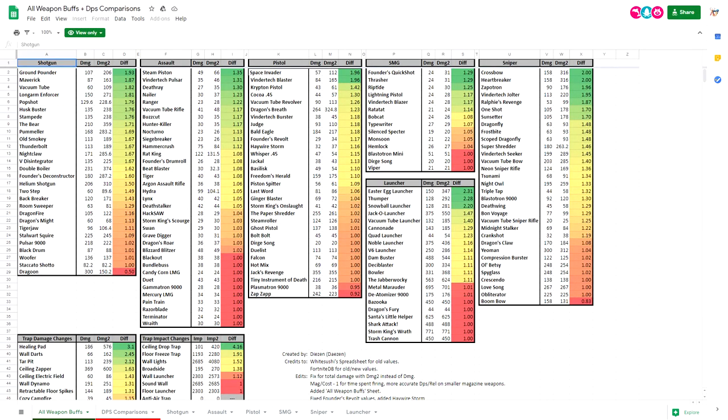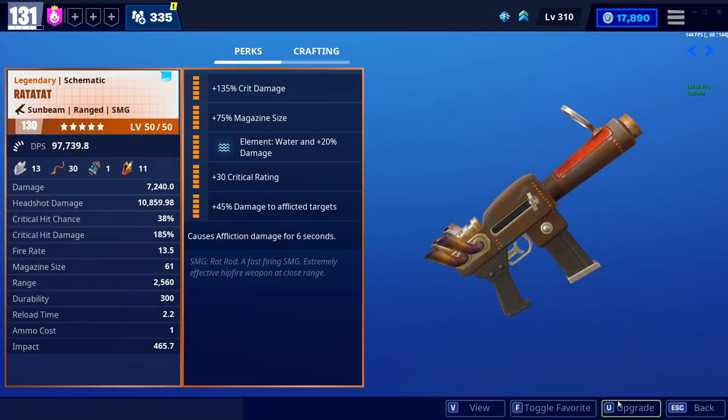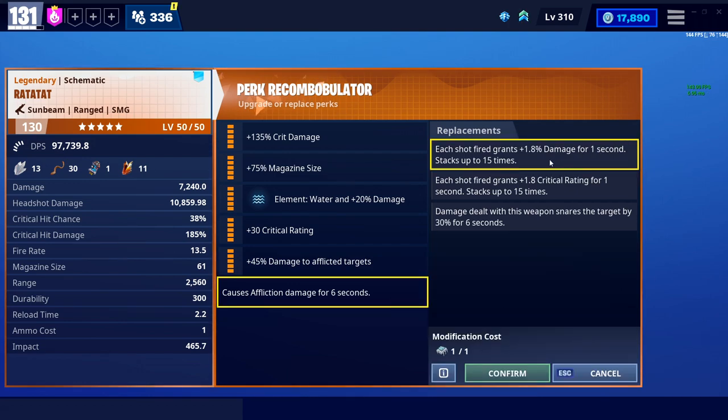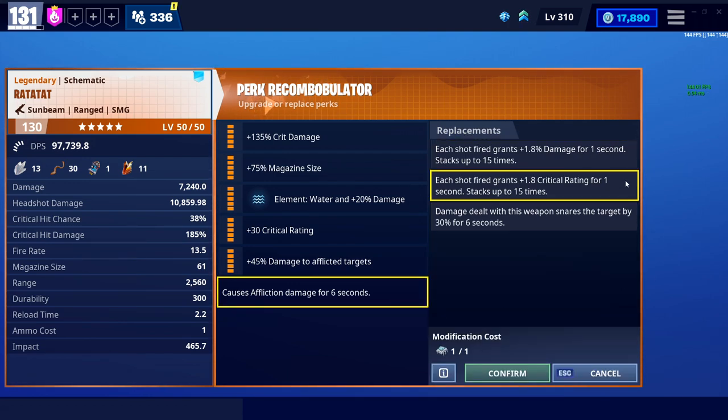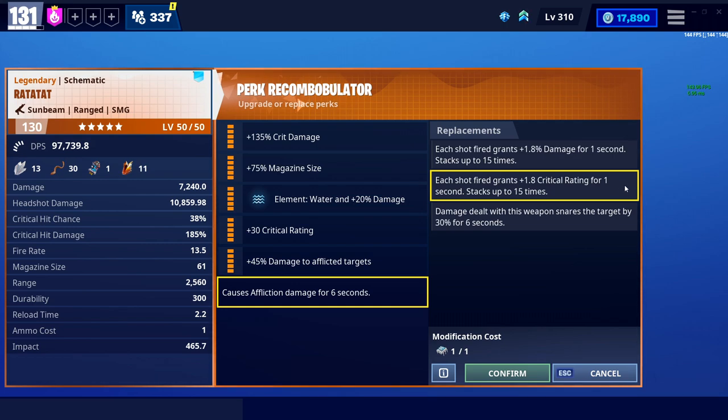But that pesky 12.0 update — everybody kind of forgets about it — made the Rattatat just a little bit stronger. More recently, new six perks came to the game. You now have the ability to stack the damage after every single bullet or stack the crit rating. The better of the two kind of depends on playstyle. If you have the crit rating, I think that's technically the better one, but I'll explain why I don't really prefer these perks later.